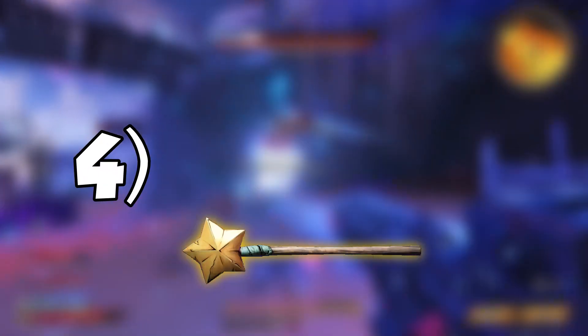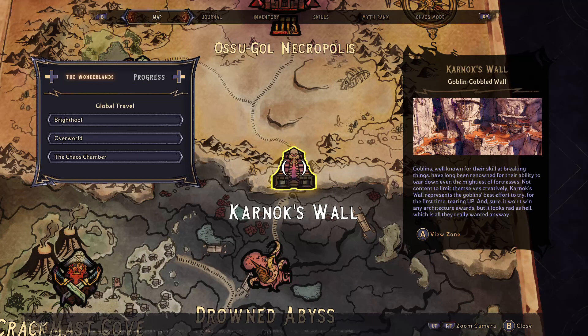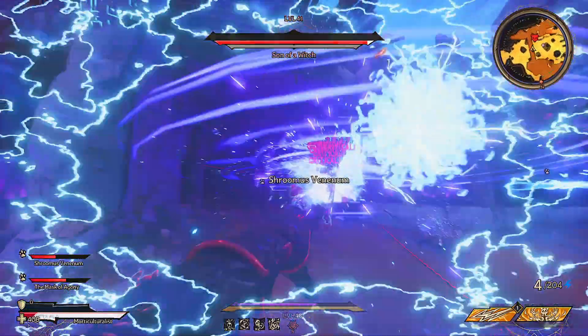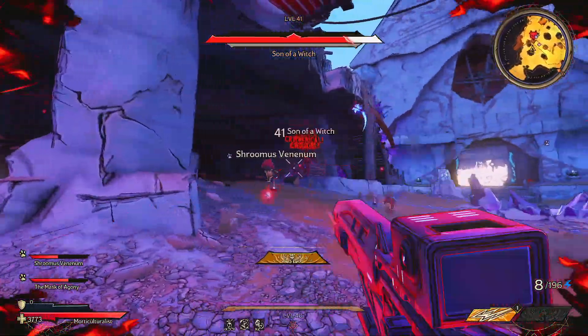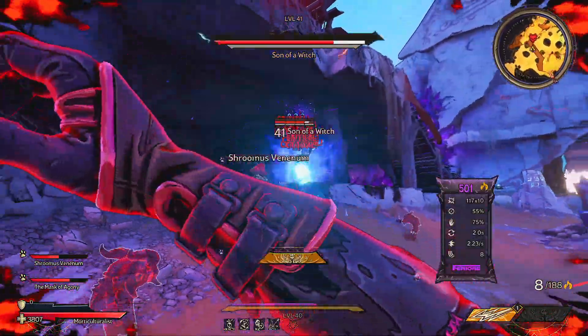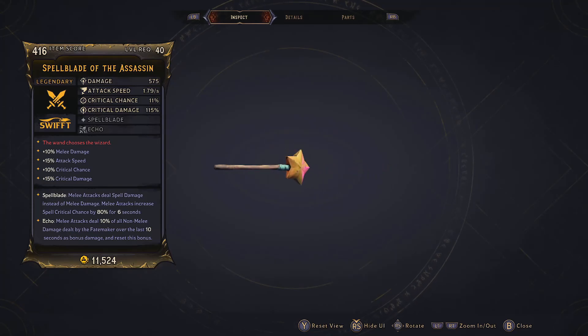Number four is the Spellblade, which can be dropped by the Wasted at the top of Karnock's wall. Fast travel to the positive headspace, drop down into the boss room, and use a combination of lightning, fire, and frost weapons to take him down. I don't have footage of me getting the Spellblade, but here is an old one I got during my first playthrough back in March, and to be honest, I'm not a fan of how much this relies on melee damage.